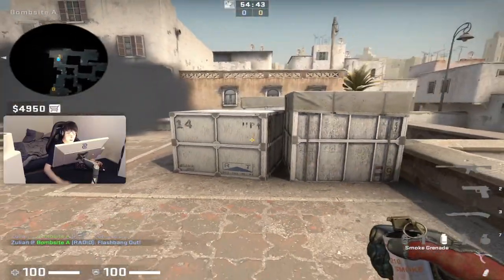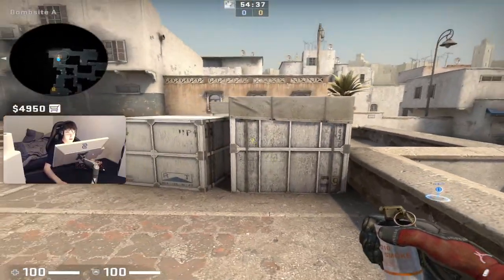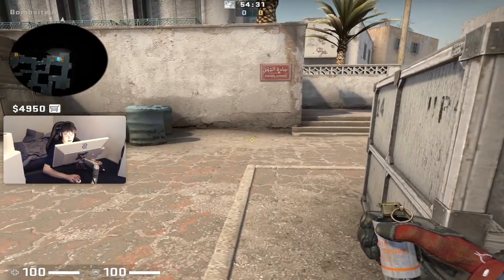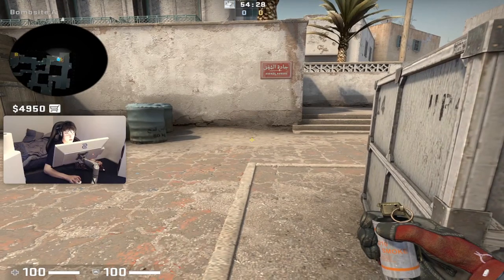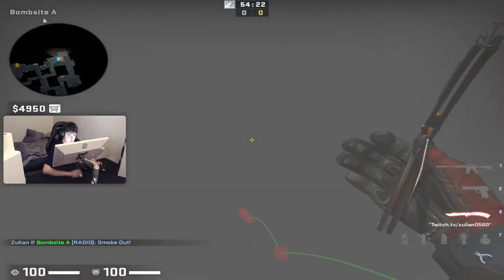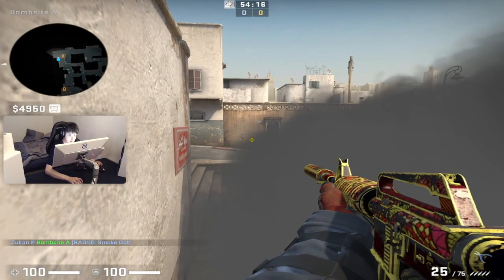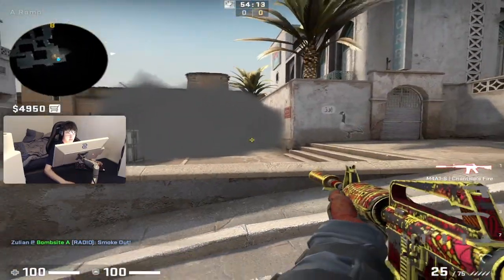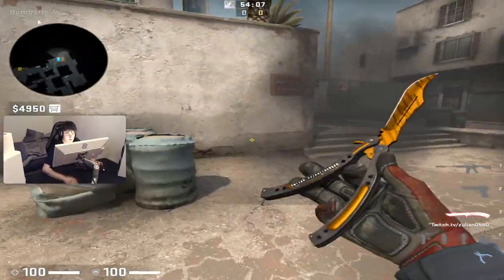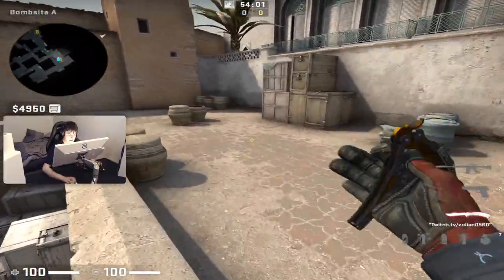The next one-way smoke is for when they are already executing with a first and second smoke. You sit behind this box, crouch, line up with this line on the box, look at the mark on the floor, aim a bit lower, and throw right here. This will give you a perfect one-way smoke. When you get one kill here, I usually reposition to this spot. You can also jump on top to get an even better one-way. This is very strong because you are repositioning after getting one kill — it's one smoke with two one-way positions.